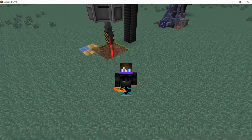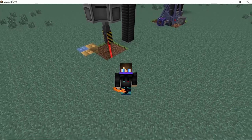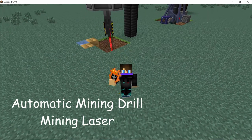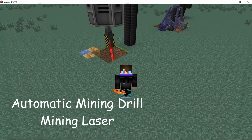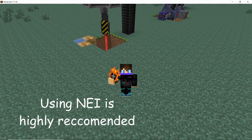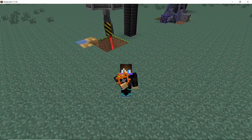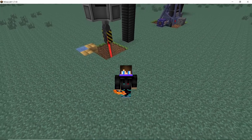Welcome back to another video on the channel. In this one we are going to take a look at two of the most important machines in HBM's mod: the automatic mining drill and the mining laser. Using these you can get all the resources you are ever gonna need to craft advanced items in this mod. We are also gonna take a look at all the upgrades that these machines take, so without further ado let's get straight into it.